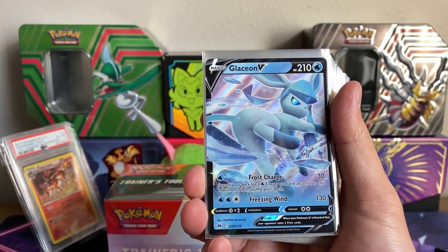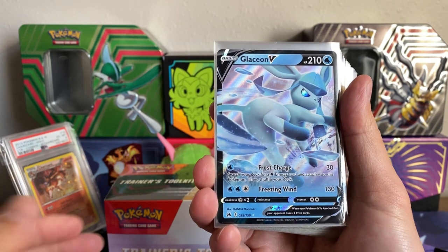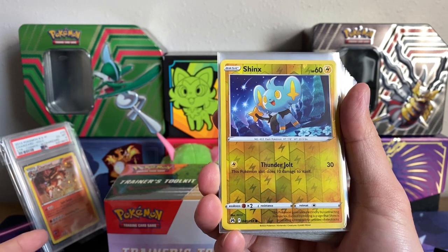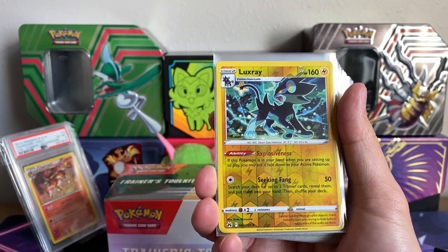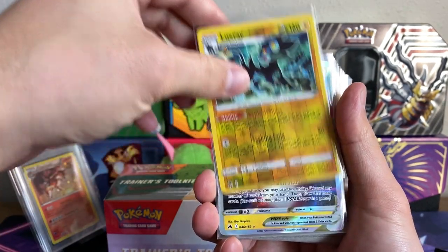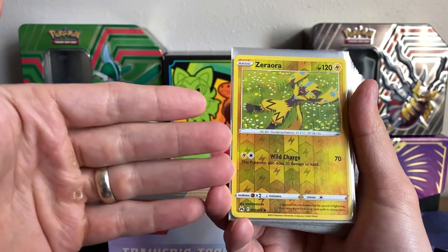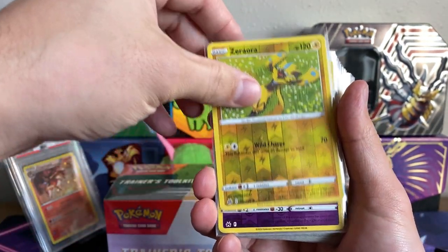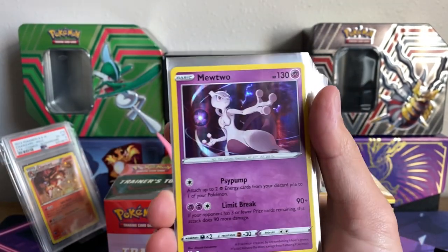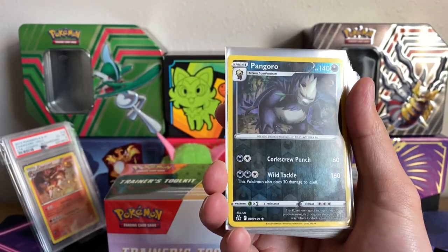I was in an interesting conversation with them because Crown Zenith reverse holos are actually kind of hard to get. If you think about how many pulls can be pulled within the reverse slot, Crown Zenith reverse holos become a lot more hard to come by. For example, Scarlet Violet Base you get two reverse holos every single time unless one of them is a hit, but within Crown Zenith, granted it isn't a super large set, it does have a massive Galarian Gallery. The main set has all the reverse holos — love that Mewtwo, such a sick Mewtwo — yeah, they're just not as common.